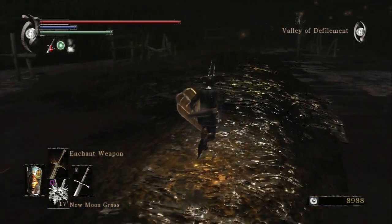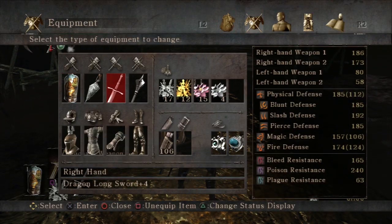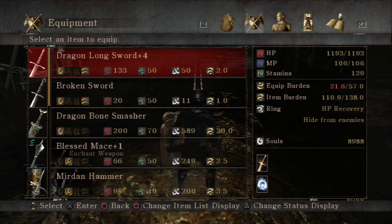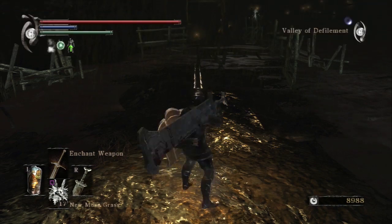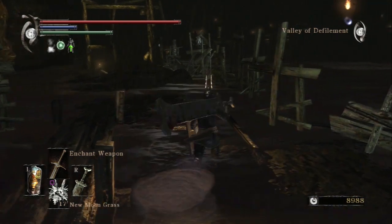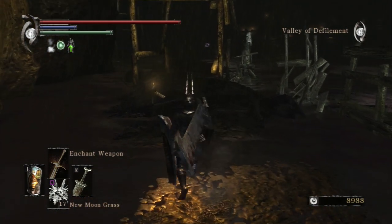My first attempt was not a stunning success. You can see a fog gate in the distance, so I'm just going to try to bait them back one more time. I'm going to put the Dragonbone Smasher on. I'll probably need to take the Thief's Ring off to put the Ring of Great Strength on, because the whole point of luring them out onto one of the bigger islands is so I can roll properly. No sense spending all this time kiting them back if I can't roll against them.